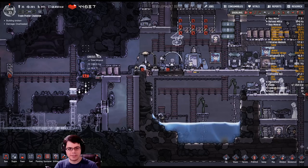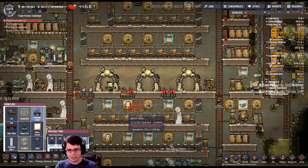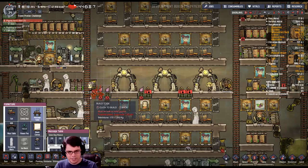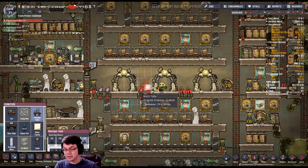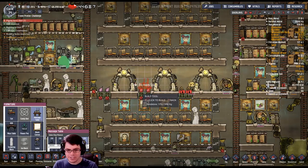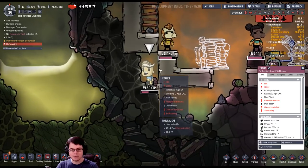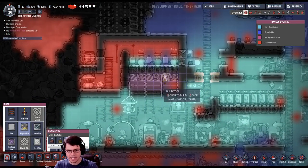Almost our first death — not sure why that was. I just realized I don't have any massage tables around, although I do have a couple of duplicants that are a little stressed: Flash, Jason, and Trevaldo. A good place for the massage table is right next to these printing pods — not only are they the source of stress, it's also an area with very high decor. Boom, that's built. Who's suffocating now — Frankie, again? How?